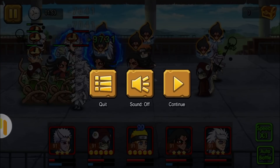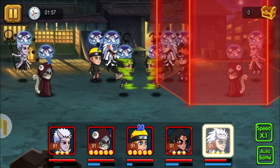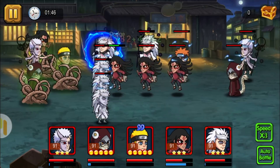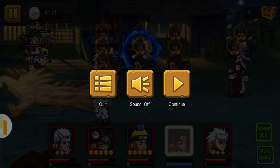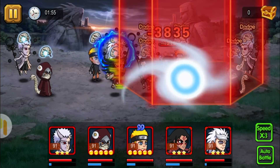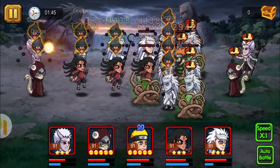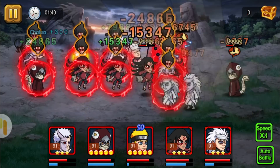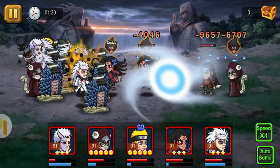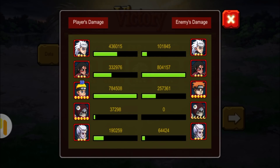I actually quit and reset the battle because I was losing — he has a good team, almost the same as mine, but he has Pain. Let's try again. That's a tip: reset the battle if you think you're gonna lose, because it will end up in another result. You could also go on manual battle to manage the skill release of your ninjas. We actually won that battle.